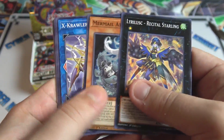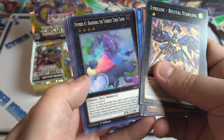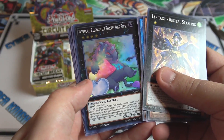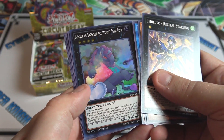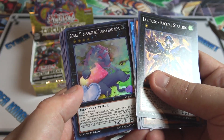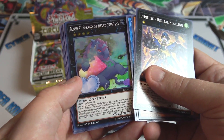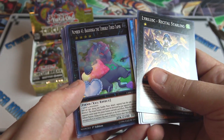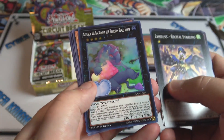At least it seems like Vendread Knights is really easy to get. We have Metaphys Ragnarok — that's one I needed too; I think that gives me a playset now, so that'll come in handy. And Trickstar Lycorissica.